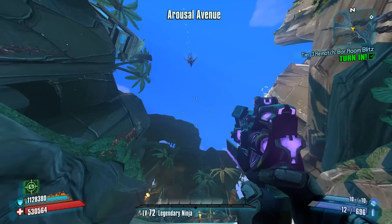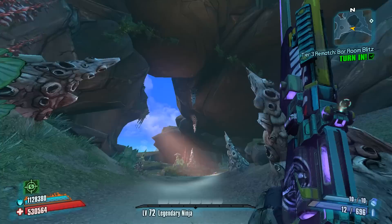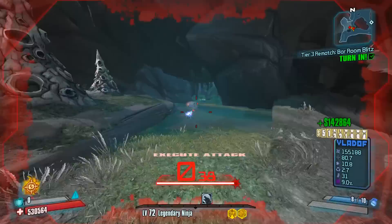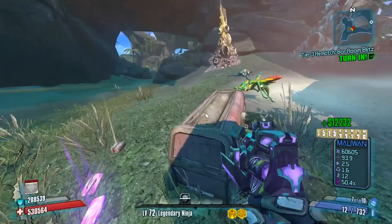So now this treasure Varkid is going to fly into this area over here and eventually go into the ground. Don't get caught looking at the treasure and let all of these other Varkids level up, because some of their island evolutions are kind of dangerous. Luckily, when they're small, you'll be able to one-hit KO these guys pretty easily no matter who you're playing as. So take advantage of that while they're little.